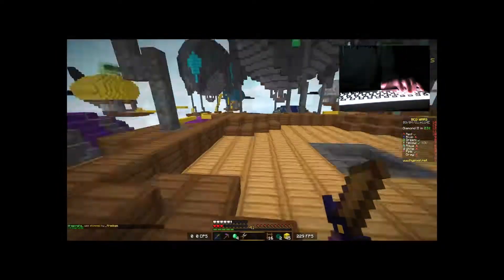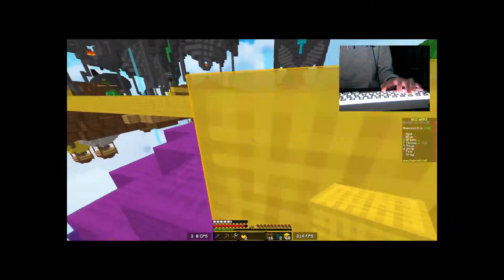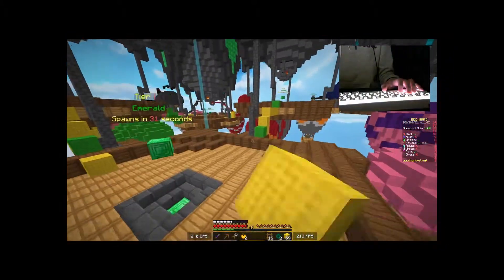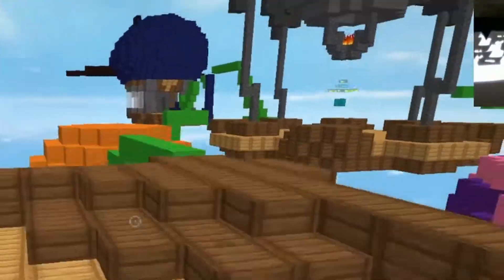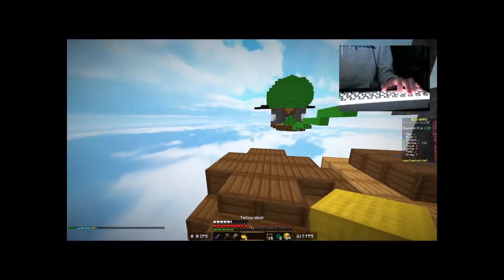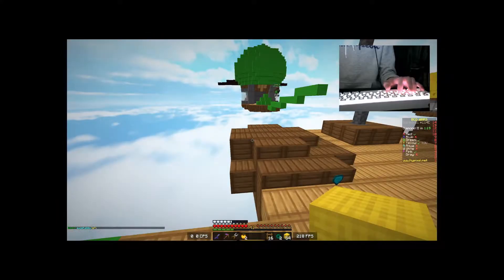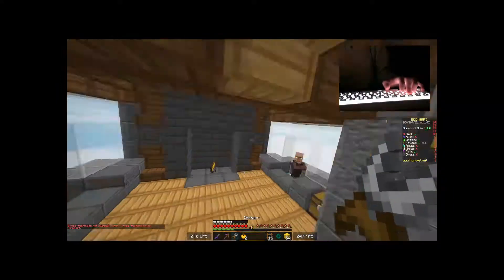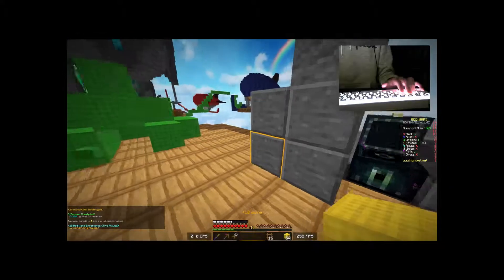Thank god I didn't die with that stuff. So it's just me, green, pink, and red. Green is still there — they are very committed to getting some emeralds. I think they went back with like two. Let's try and bait him over. Hello, come over here. Yeet! And then we chuck all the good stuff in the void. Don't go up there, I swear to god. At least pink and red are fighting.